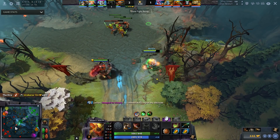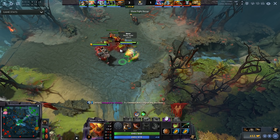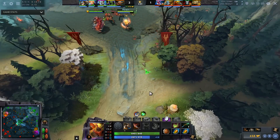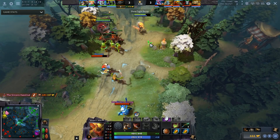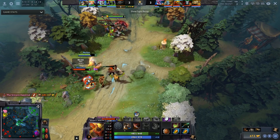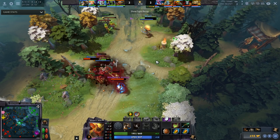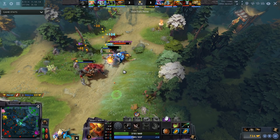At level two you can even take Jinada and hit the carry for another bonus 70 damage, totaling around 220 damage just from those two spells — not including right clicks. At level three you take Shadow Walk and you hit a spike where you're just one of the most annoying heroes in Dota. Shuriken Toss is very underrated — it makes the laning stage super simple. Cast it on the carry, not the support: harass the person going for last hits, not the one trying to help them.